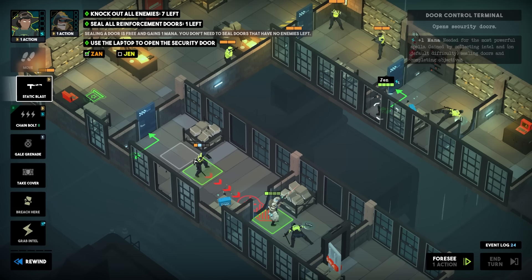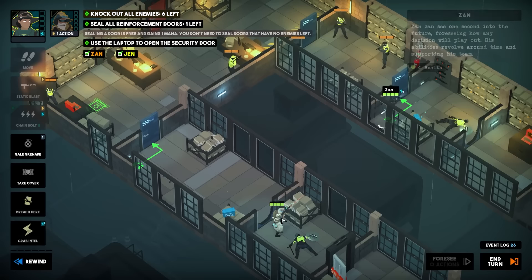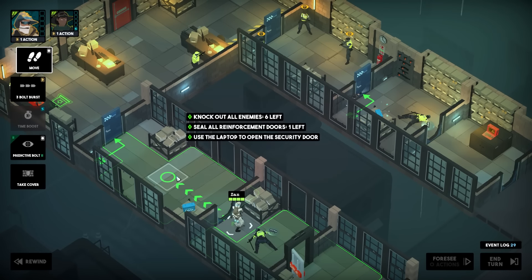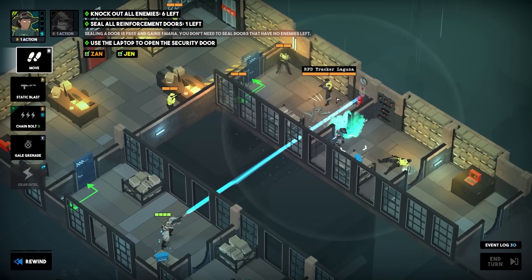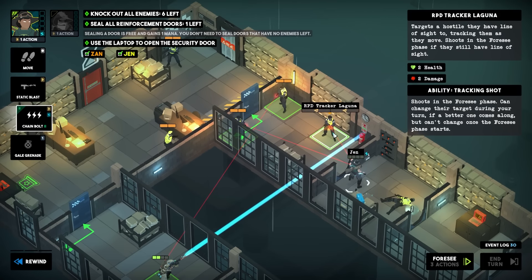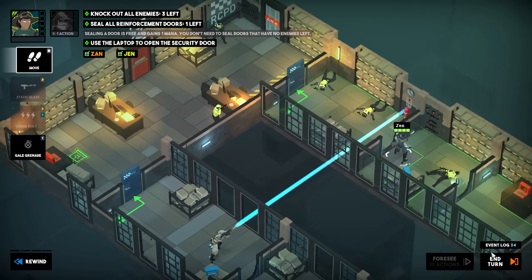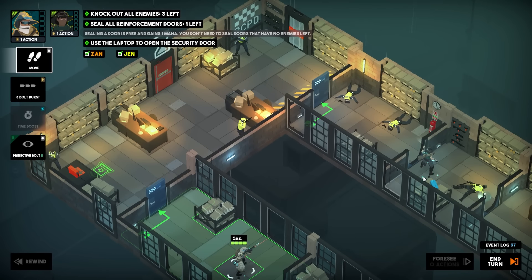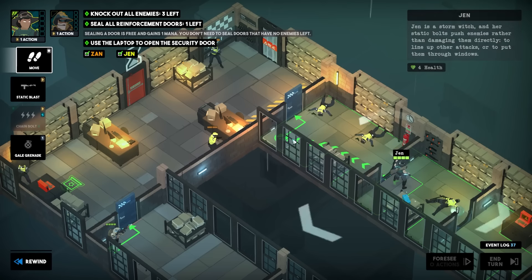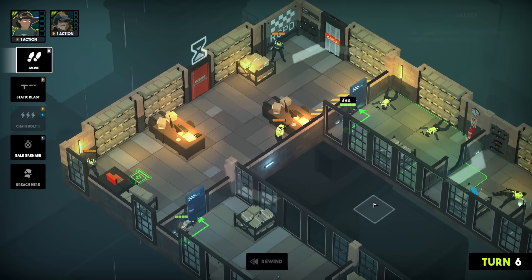Xan should just be able to go through here, breach the door, and three-round burst this guy. He's actually still up — excuse me. Jen, I want you to static blast this guy — out the window, fantastic! In classic SWAT team fashion, just with a magical twist, we breach the door. Oh, that's a lot of enemies — chain bolt! There's a guy hiding over here. Three enemies left. We get our troops into position.